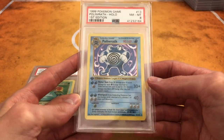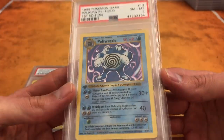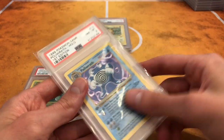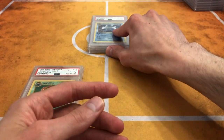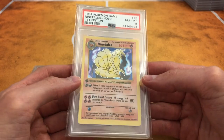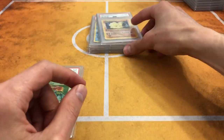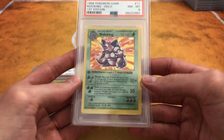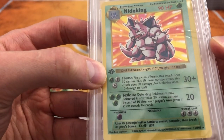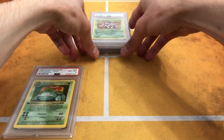We got Poliwrath, number 13 — love that card. I remember getting a Poliwrath from my cousin when I was a kid — I think I forced him to trade it. Thinking back on how you got your cards as a kid is just so funny. Ninetales — I have a funny story about how I got a Ninetales in elementary school, but I'm not going to share it. Here we go, we got Nidoking. That might be a thin stamp — it's kind of like in between, a weird one.